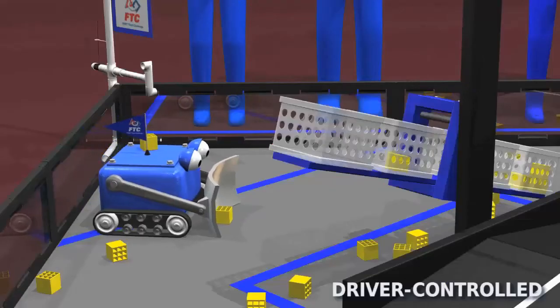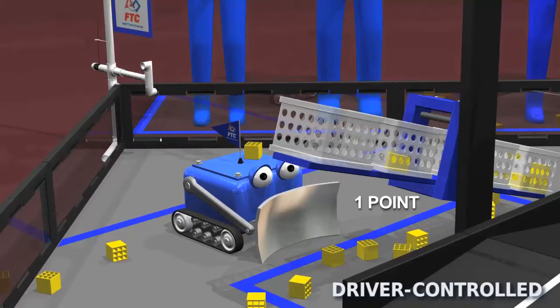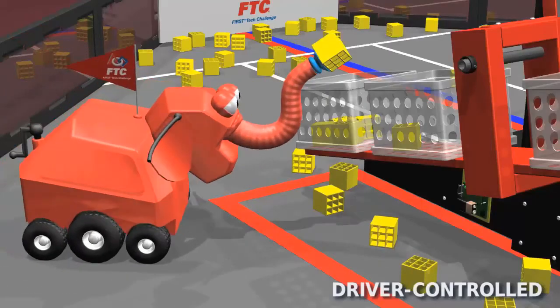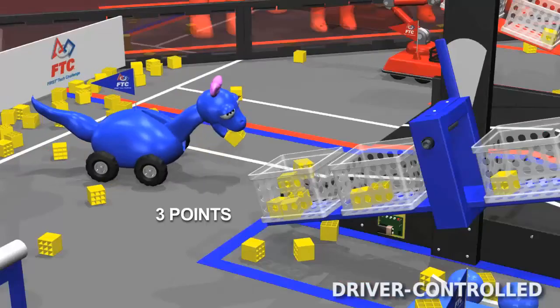When the driver-controlled period begins, low goal blocks count 1 point each. Blocks scored in the inner pendulum goals count 2 points, or 3 points for the outer goals.